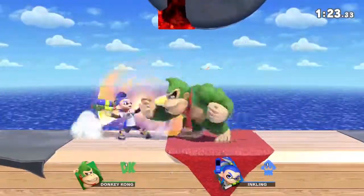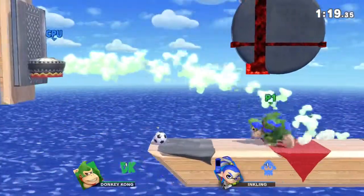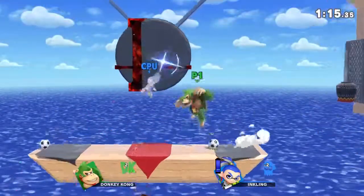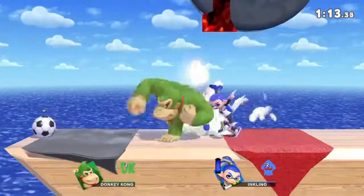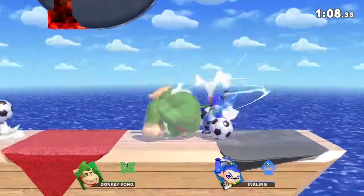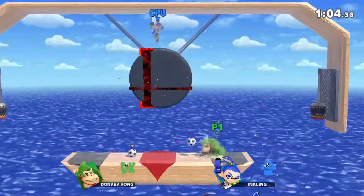There is a cannon at the bottom that spins and moves around, sort of like the one at the bottom of Congo Jungle. The way I did this is I took a small platform and attached it to the cannon, and for some reason that gives me the ability to move around hazards — which is fantastic, because I've used that in a bunch of levels, including this one.